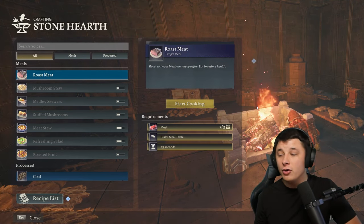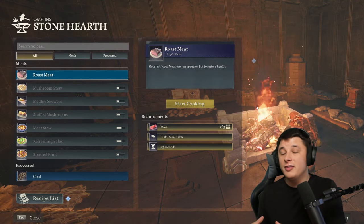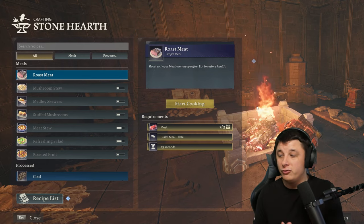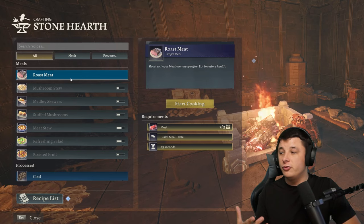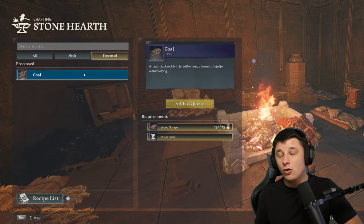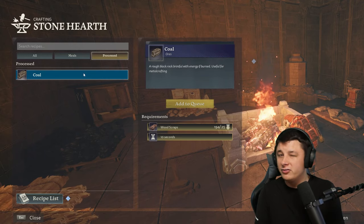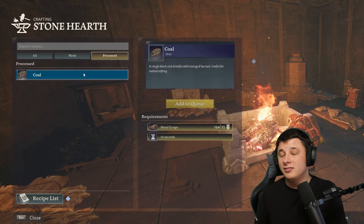First up we have the hearth, or the stone hearth in this case. The hearth is the heart of the base and you literally cannot build anything else around it without one. You need the hearth, so let's rebuild one here. We can use the hearth to make food as well as process coal, which we can use as a fuel source — it's also needed for other recipes. So if you find yourself hurting for coal, you can process it in the hearth.